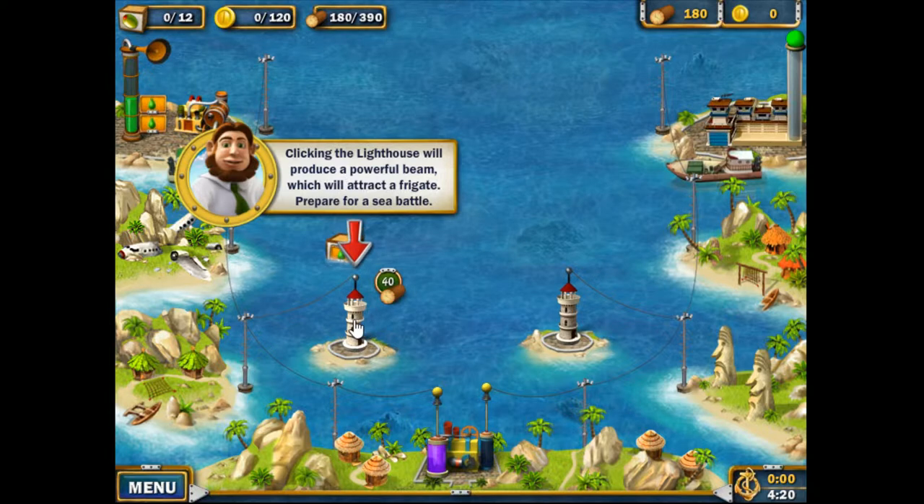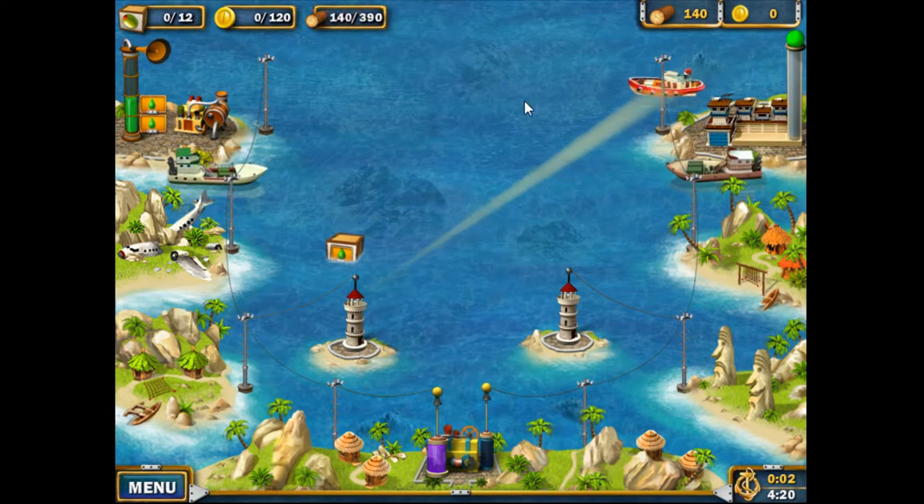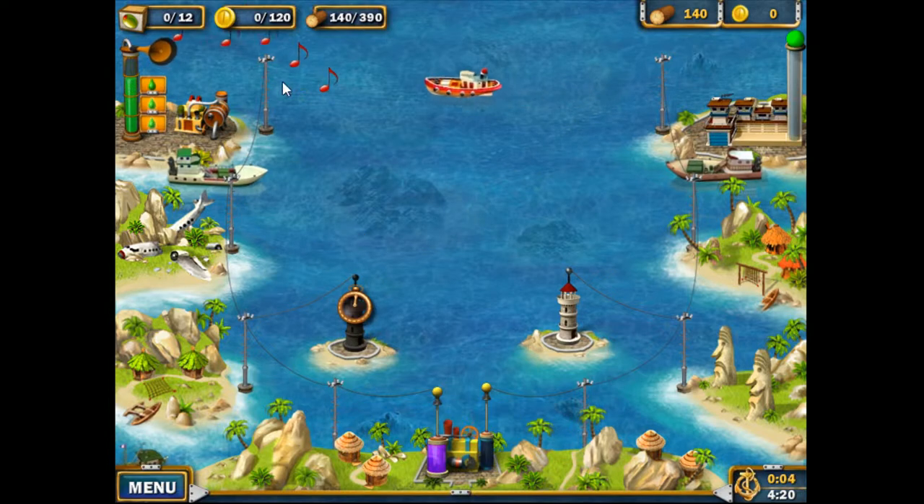Clicking the lighthouse will cost 40 wood but makes this beam come out here and fight ships when they come out.